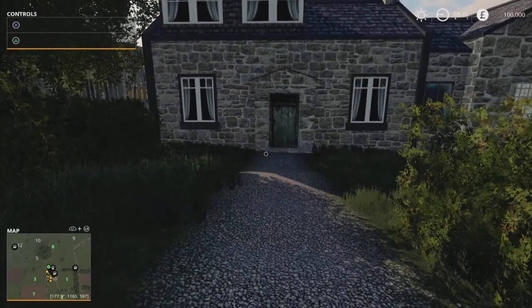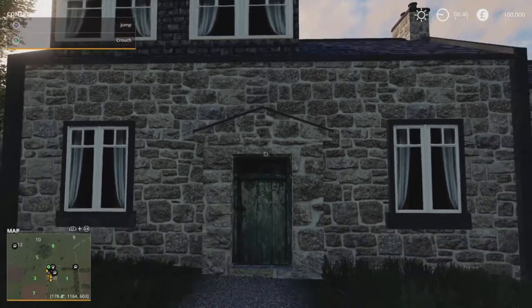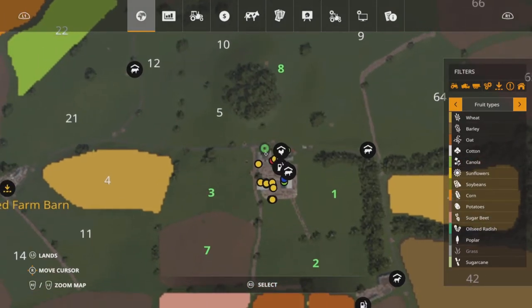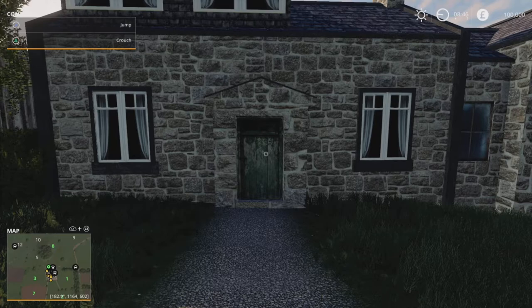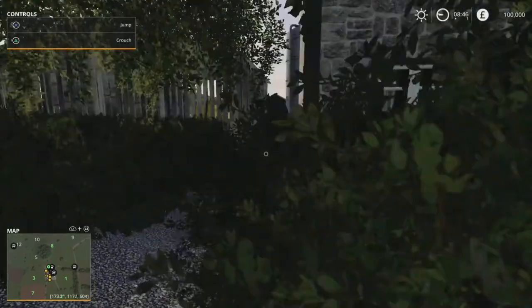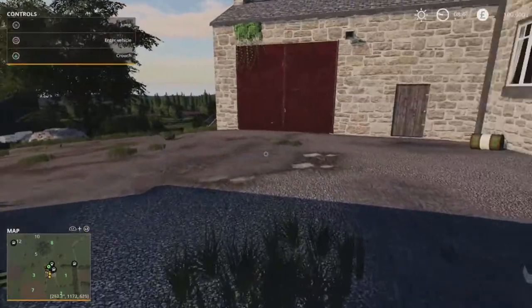One thing I'll point out - this is where you start and this is your sleep trigger. It doesn't actually show on the map; normally you'd get a little house symbol but there's nothing there. This is the only sleep trigger on the map, which could be a problem for some people because you cannot sell it or any of your owned animal pens, so you can't place another sleep trigger elsewhere. Some of the other farms are probably better looking than this one.